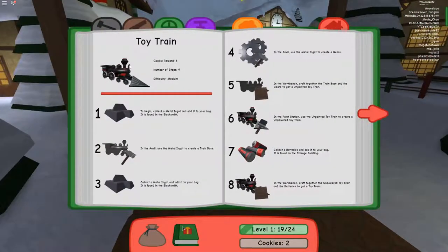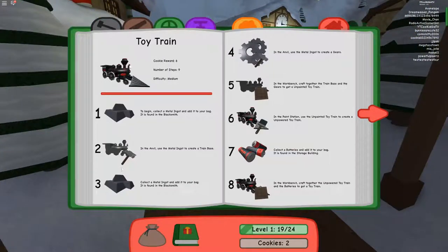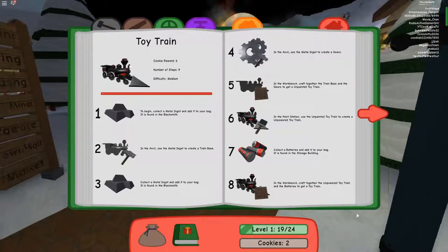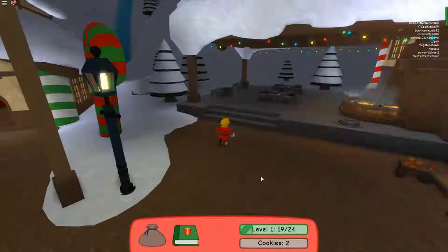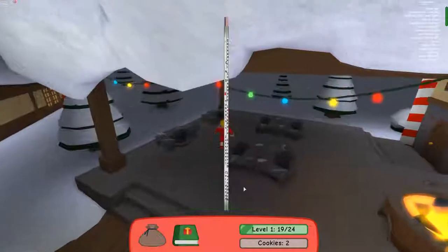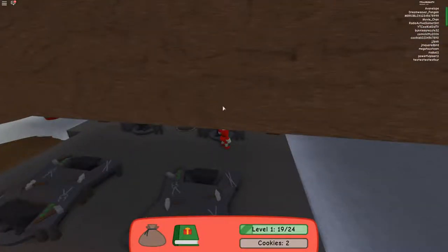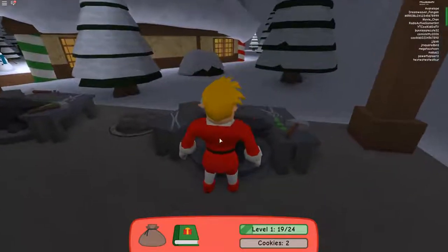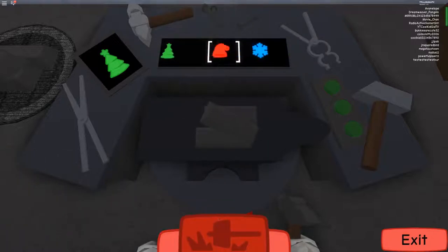So now all you have to do is collect metal and add it to... wait, what? Train base. Oh, I've been doing everything wrong! Oh whoopsies. And then we'll use metal to create gears. One kid for Christmas is gonna get a broken whistle. Alright, so I need gears.